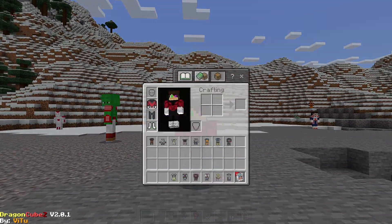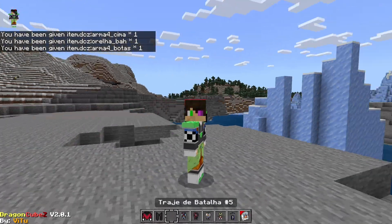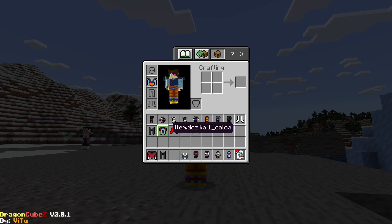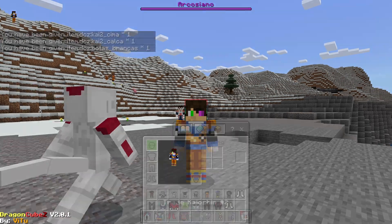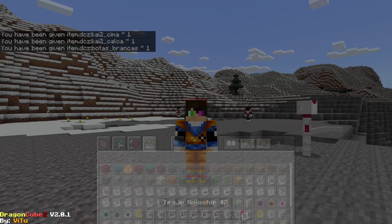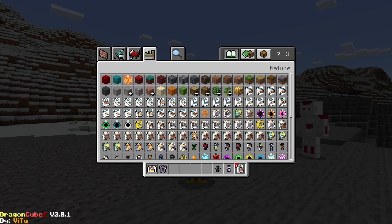This one looks cool. Then we have the Broly outfit, which also looks cool. We have the Supreme Kai outfit, looks cool as well. I think they're all gonna look pretty cool. We have Zamasu's — the other Supreme Kai outfit. And another Supreme Kai outfit — the Supreme Kai of Time outfit, I believe.